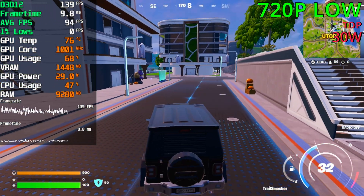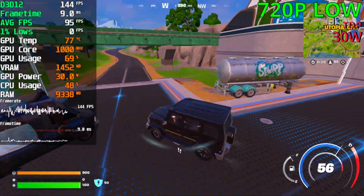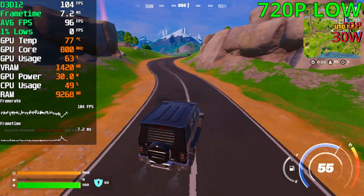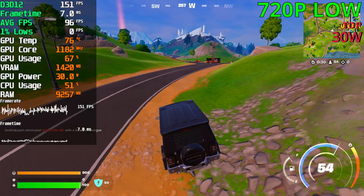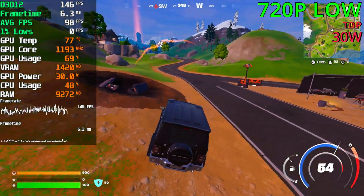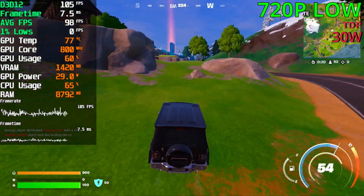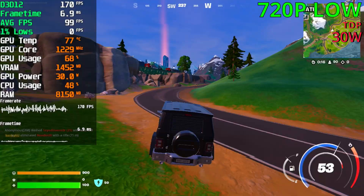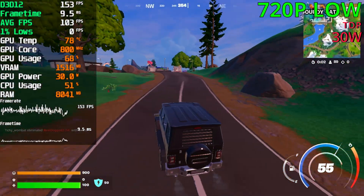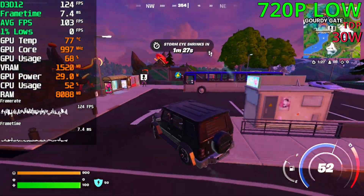Playing in performance mode at 30 watts, we're sitting at 120 to 140 FPS. The graphics are quite basic — it looks like what the Switch 1 did, but at a higher resolution. For some this is still playable, and the inputs do feel far more responsive, obviously, because it is way higher FPS than before. It does stutter at the start, but it's definitely calmed down once we got going.